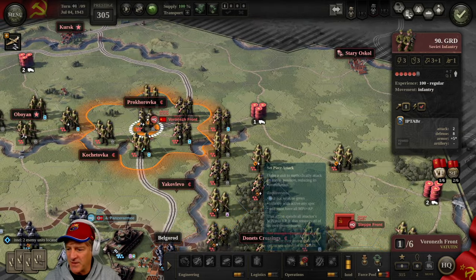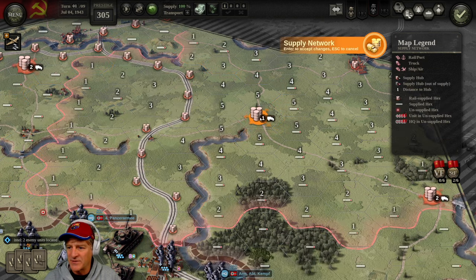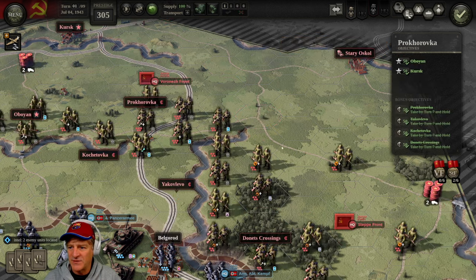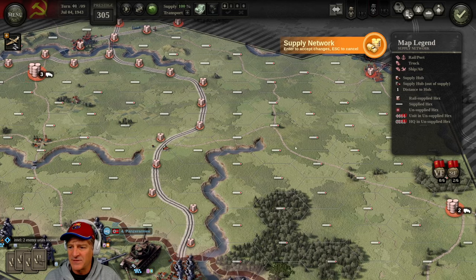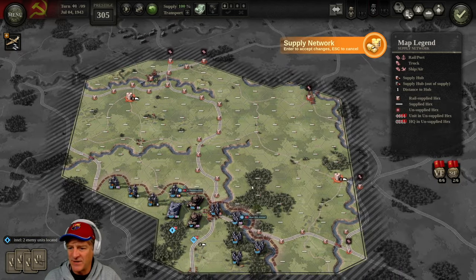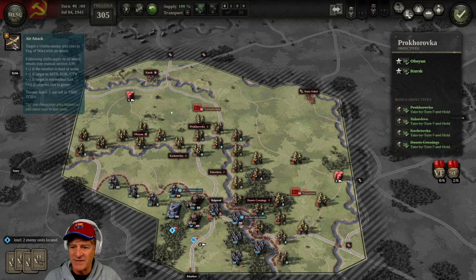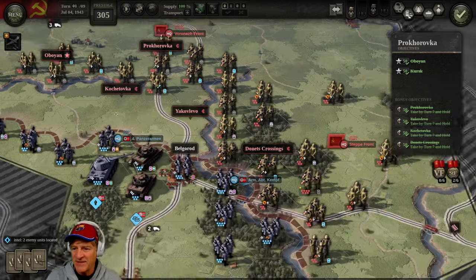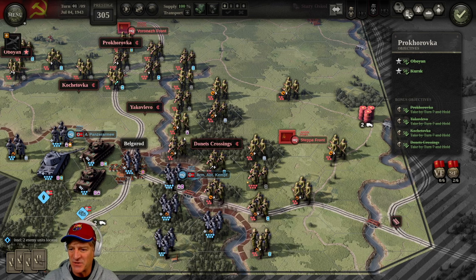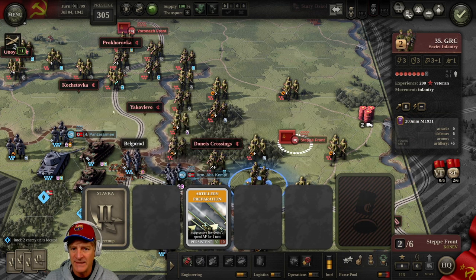For our air attack — we have one per turn — let's try hitting this German armor. One KIA! We picked up a damage point there. I'm also going to burn our Stavka Elite Replacements card and put the bomber into action to give us a second air asset. I'm saving the Artillery Preparation card for the second scenario. Let's hit this armor again with the second air attack — two KIA! We've whittled down this armor a bit, which makes me more optimistic. We have some Elite Replacements to distribute too.